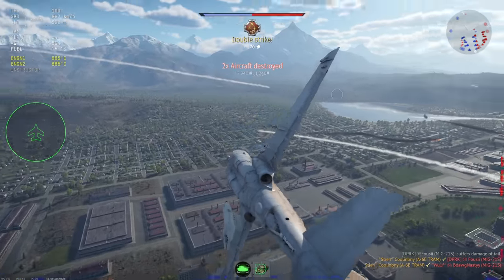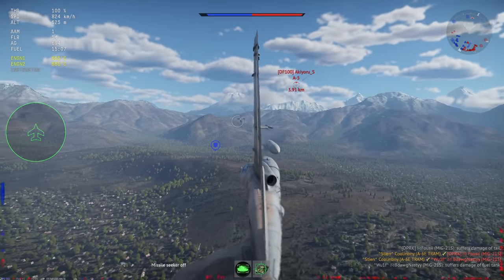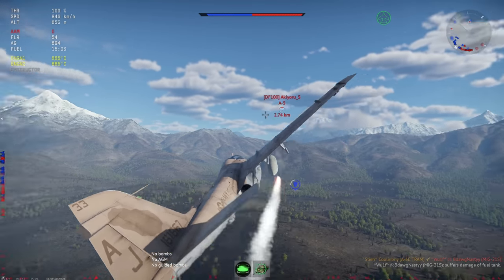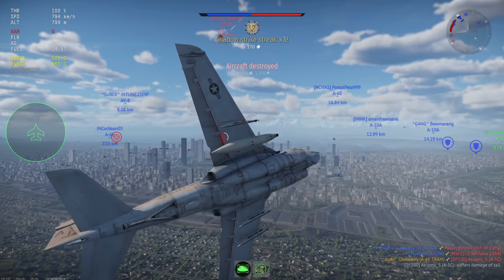Like many American strike fighters, the A6E TRAM is fairly durable and can take a surprising amount of damage before being taken out of battle. Finally, it has premium RP and SL bonuses. For its weaknesses: it is subsonic — its performance is fairly similar to the Su-25, although it does have a noticeably better top speed and very slightly better acceleration overall, though they are very similar in how they handle.